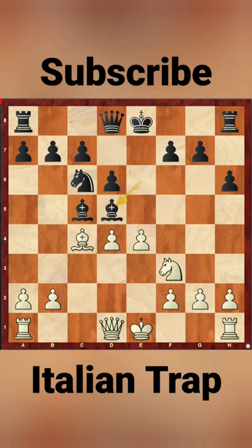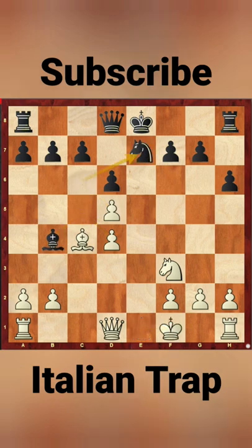Let's go back. If Bishop captures knight, pawn captures knight and both pieces are under attack. Then if Bb4 check, Kf1, Nxe7 and Qa4 check wins the Bishop.